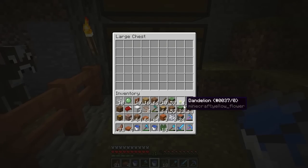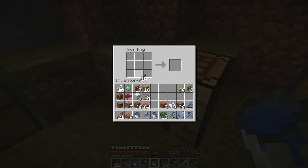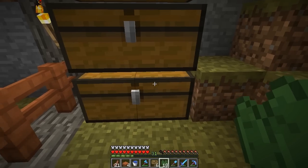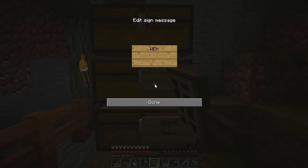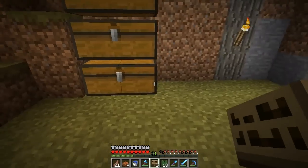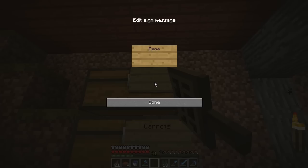One thing I do want to do — I need some space in my inventory. I want to make some signs. We use this side for wheat and seeds, same thing with this side — wheat and seeds. It's hard to type in pitch dark by the way. Then over here, carrots. So we have a little bit of storage — I don't think we'll need that much but it will be helpful to have all this just for food.